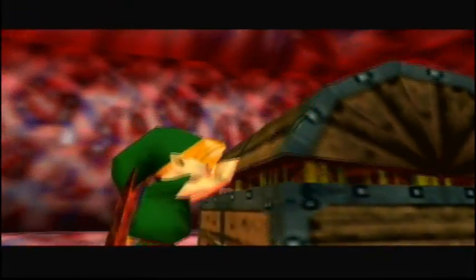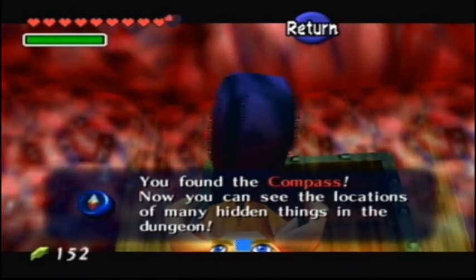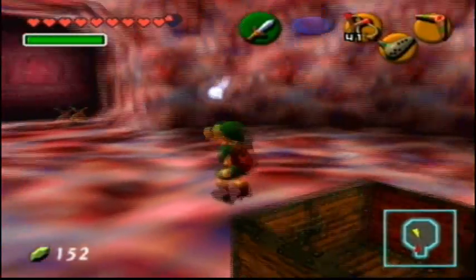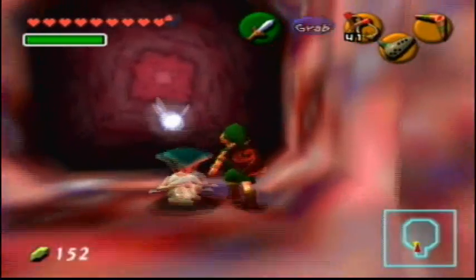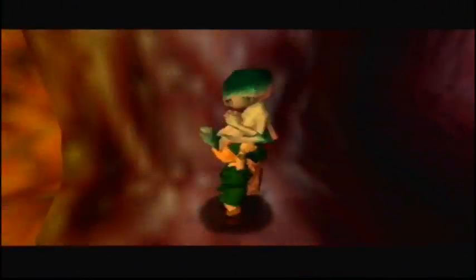This is - look at this. So we're getting the item, the map, and the compass all in one episode. That is pretty spectacular. Well, we probably did that in the Deku Tree too. I don't know if we did it in Dodongo's Cavern. I can't remember.